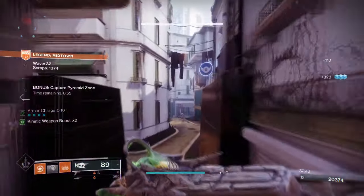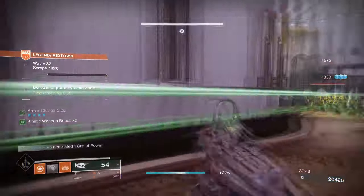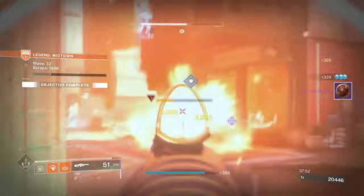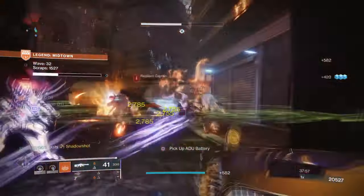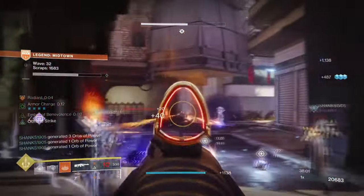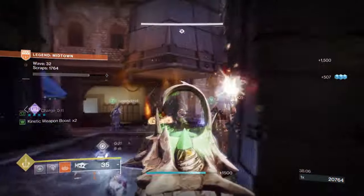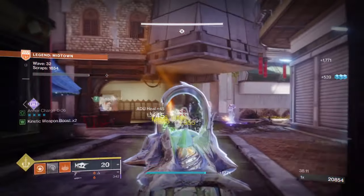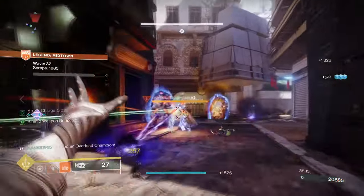Our next build is designed around ad clearing as well, but this one is focused on two common exotics that get quite a bit of love for dealing with waves of enemies. Utilizing Necrotic Grip's poison effect with the Solar subclass is not only going to spread poison and scorch damage over time, but the damage will be huge enough to be very valuable against bosses when you need it most. The chain reaction-like effect on numerous enemies, with increased scorch applied to targets, will allow for more destruction and generate ability energy for melee and grenades.